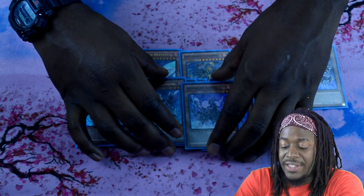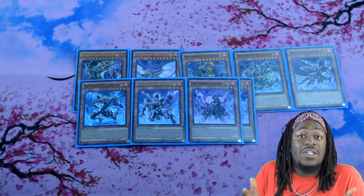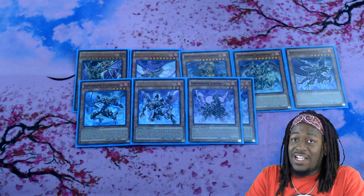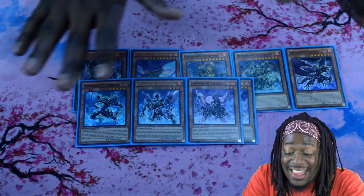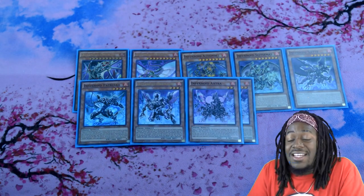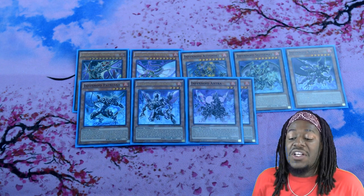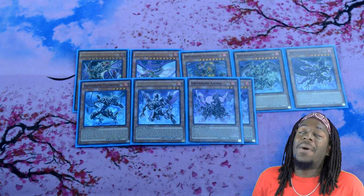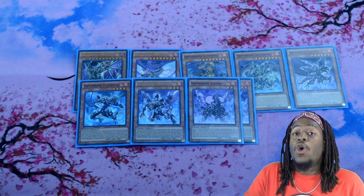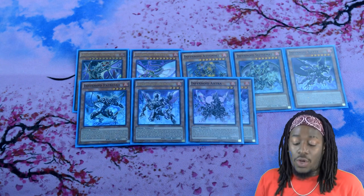Two copies of Infernoid Entra. This is also a card that opens up rank 3 plays, and if you decide to play it, Synchro 6 plays as well. It can bounce cards on the field and has 2000 DEF — that 2000 DEF body comes in handy quite a few times. The little guys only require 1 Infernoid monster to banish, so they're relatively easy to summon, but you pay for it by only being able to use their effects on your opponent's turn, and they can only be summoned from hand.